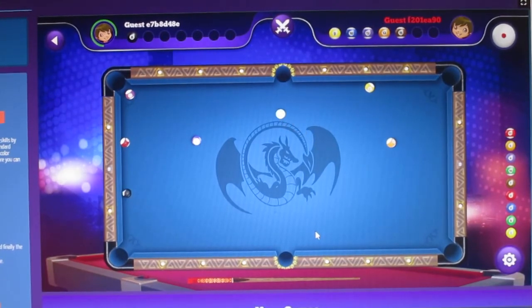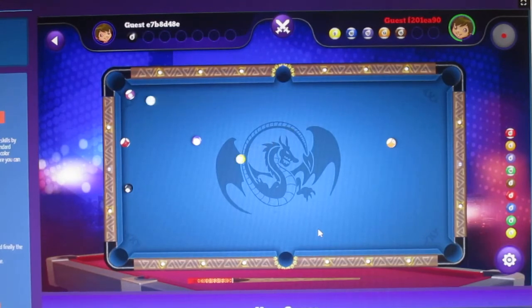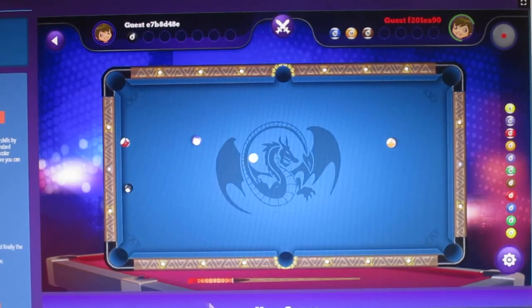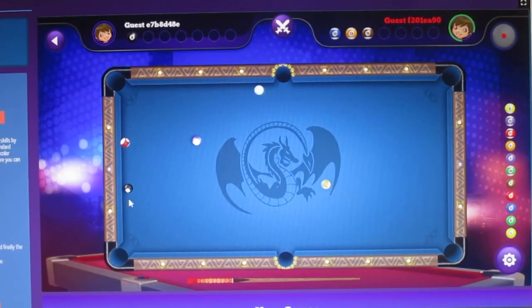So he's got another turn now. He got one in, so he gets another turn. I bet he's going to get that yellow ball in - how predictable. He can't put the black one in until he gets all his balls in the holes, because if he puts that in early, game over.